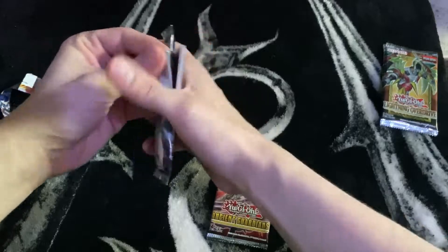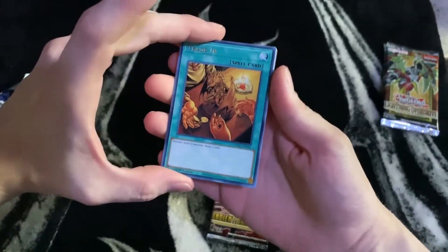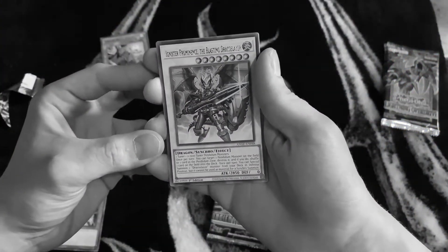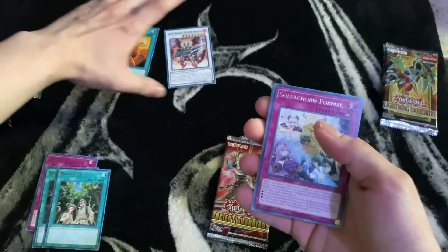Let's see what we got. Trade In — discard one Level 8 monster, draw two cards. That's not bad. You can also destroy a Level 8 monster — that's pretty good. Oh, what is that? A dragon! Nice.